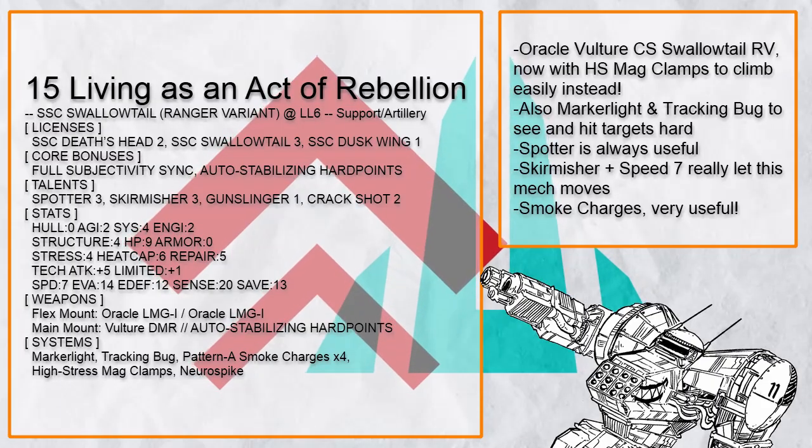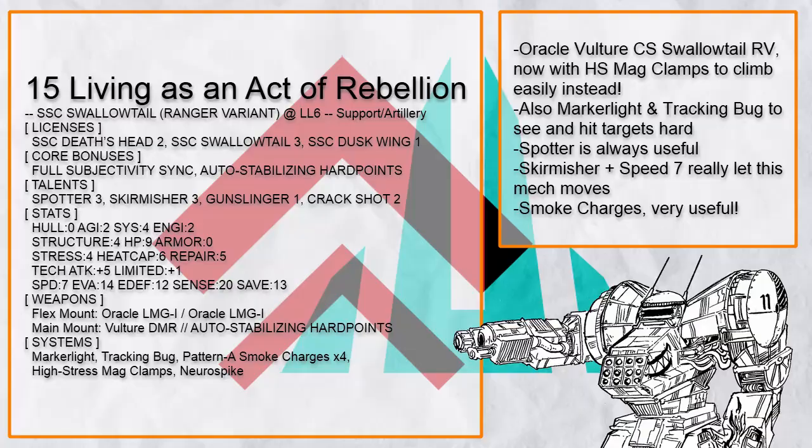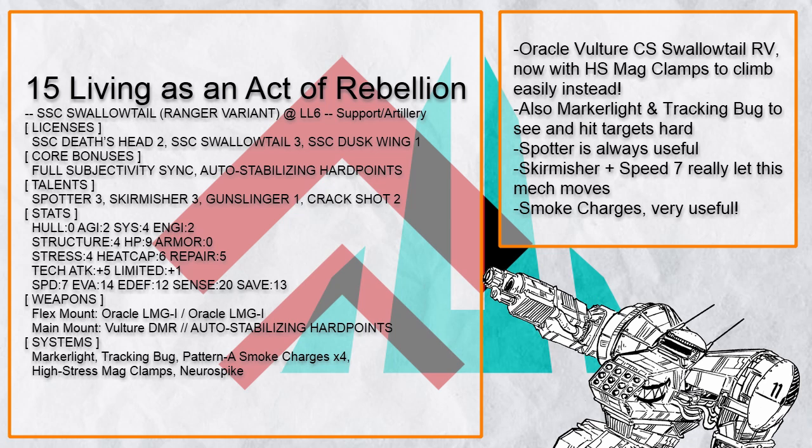Living as an Act of Rebellion is also another Crackshot Swallowtail RV with Oracle and Vulture, but now with HS Mag Clamp to climb quickly. Marker Light and Tracking Bug keep a target on sight, and Neuro Spike keeps the target unable to attack effectively. Plus it has Spotter, which is always good.